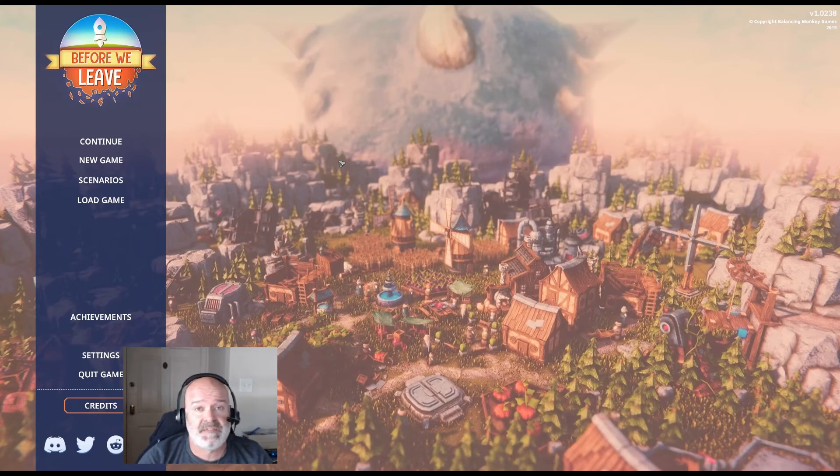It's kind of a cool Dyson Sphere Program meets Anno 1800 vibe. I wish I could play Anno 1800 but it's too late now — maybe we'll visit another time. This game just launched on Steam around May 13th or 15th. It's the final version, though it's been on early access on a different platform for about a year. It's 20 bucks — check the video description for the link.